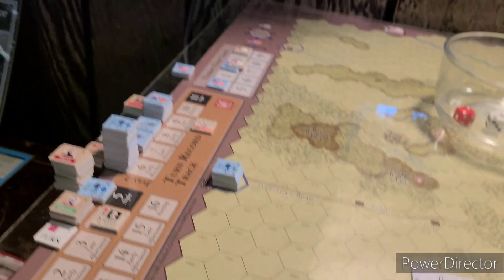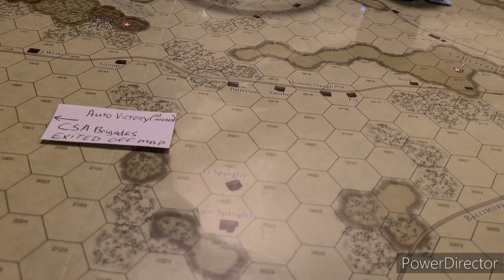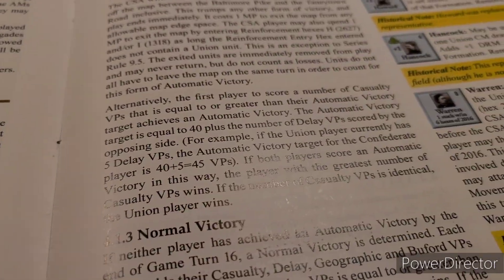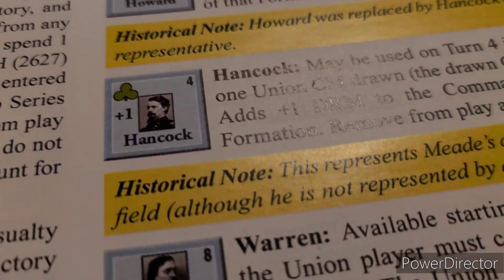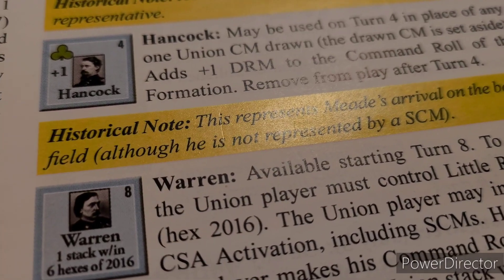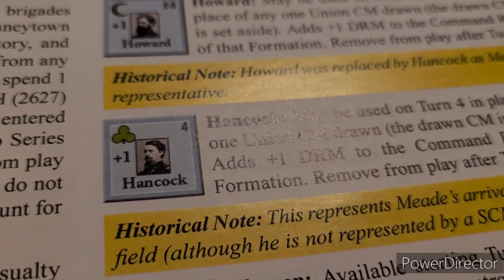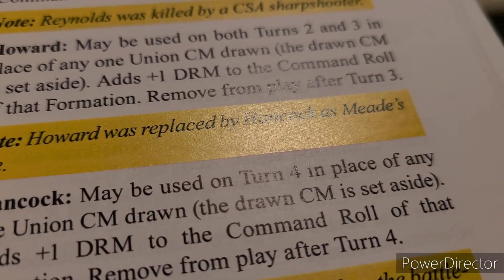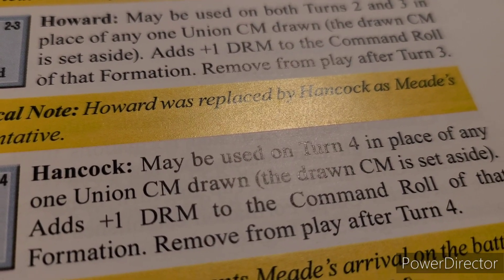Where is Hancock? Let's find out. Maybe his units don't come on yet. The reason they're not represented by troops on board yet is because, historical note, this represents Meade's arrival on the battlefield, although he's not represented by a special command marker. So there you go, and I'm interpreting this as being maybe used on turn four in place of any one union command marker drawn.